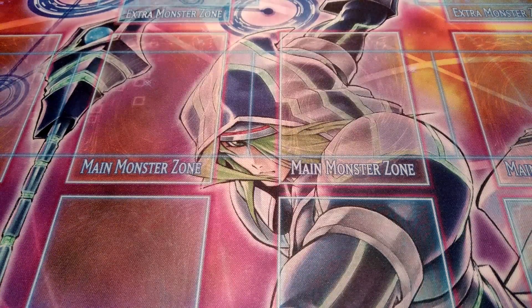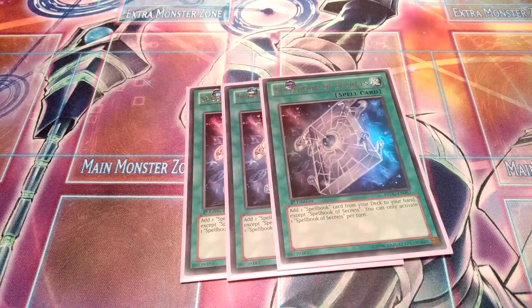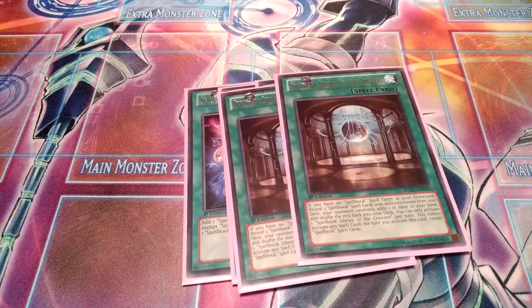Now let's see the spell cards. First is triple Spellbook of Secrets — of course really good. If you activate it, you can add any Spellbook card from the deck to your hand, and that includes Spellbook Magician of Prophecy. You can only activate one of these per turn, so it's really good. Then two Spellbook Library of the Crescent: essentially if you have no Spellbook spell cards in your graveyard and you activate it, you reveal three different Spellbooks and one of them is added randomly to your hand. That's really pretty good just to get that extra consistency, and it gets a third Spellbook to the graveyard for Spellbook of Fate.